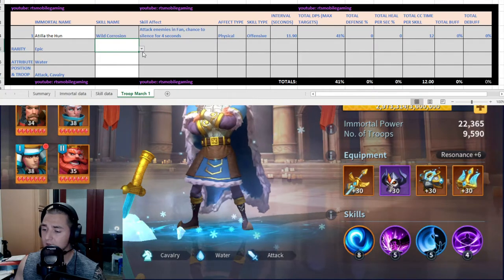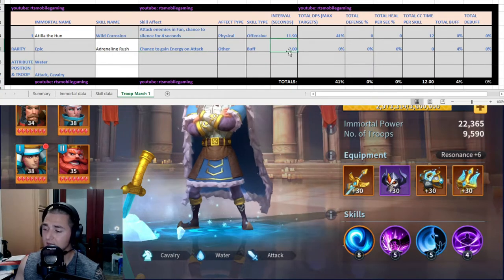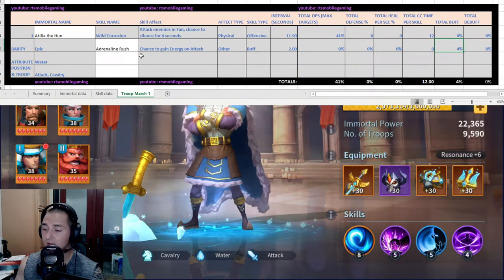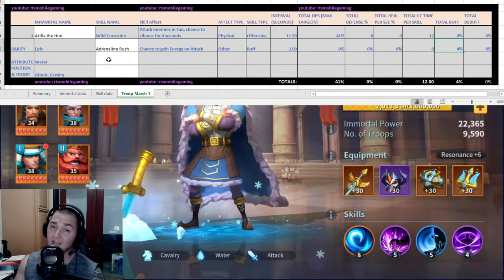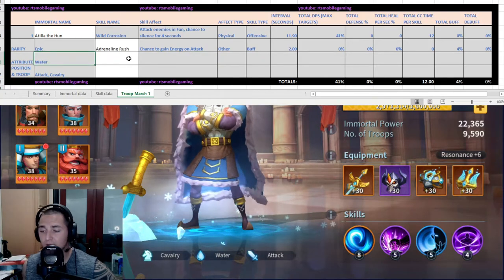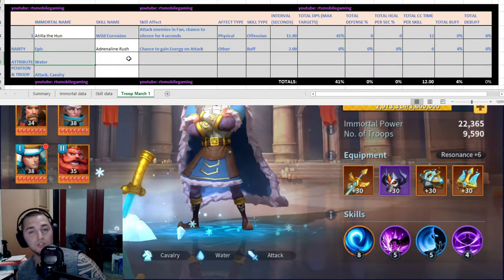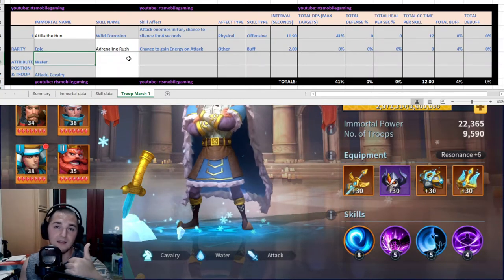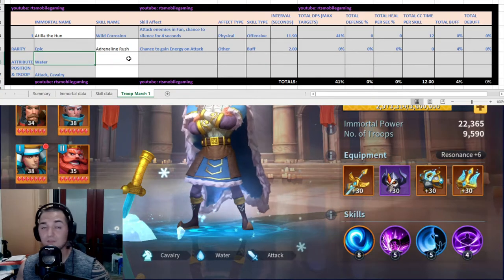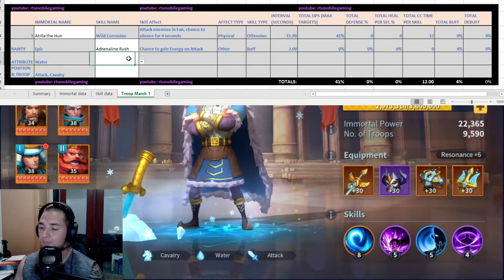Let's put that on the spreadsheet and see how the math pans out. Adrenaline Rush — chance on hit, two-second intervals — it gives you about a 4% overall buff to your energy regen. It sounds like a lot more on paper, but when you think about it, it's only regenerating a portion of an energy bar every couple of seconds with a chance on hit. So it's not guaranteed, it's not constant, and it's giving you a fraction of an energy bar.